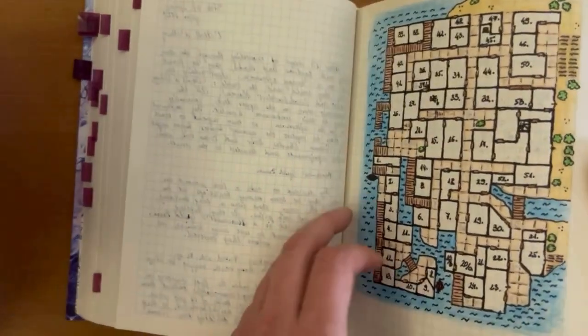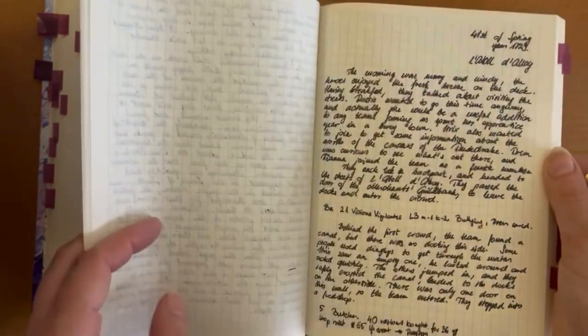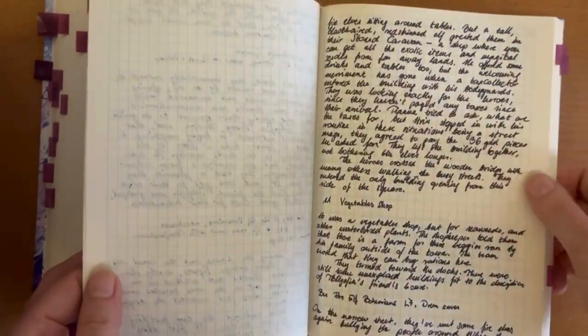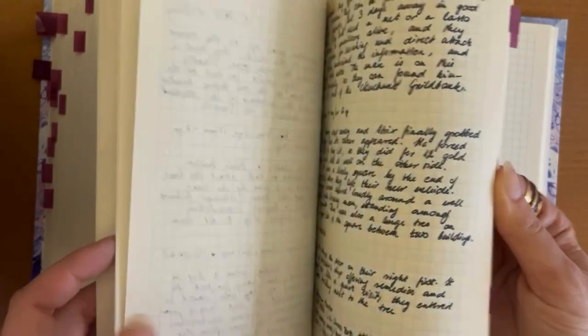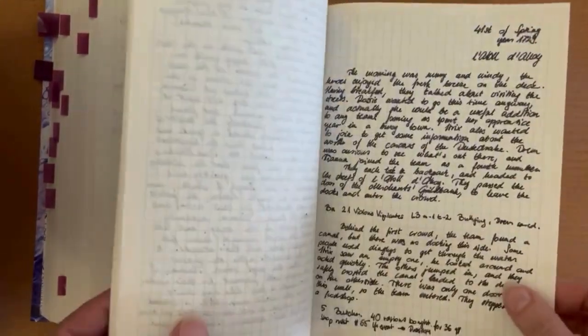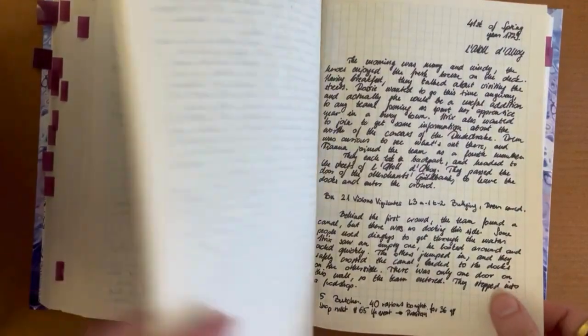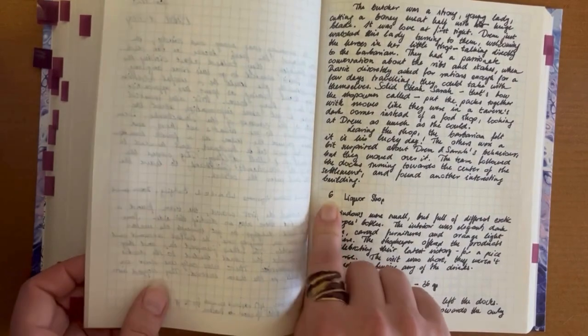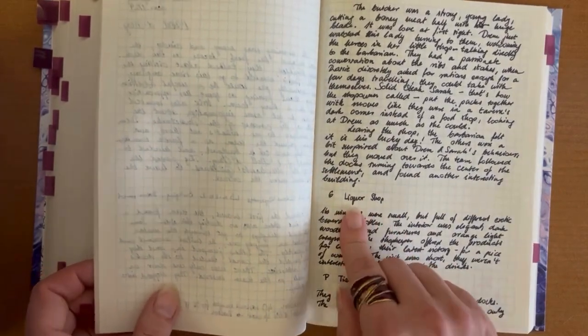And what you will see is extreme journaling. So there were some happenings I wanted to record and I made up whole stories. So this is something you really don't have to follow. I'd like to show you an example of how easily you can play without doing this journaling. For example, building six — I rolled a liquor shop. We didn't buy anything.